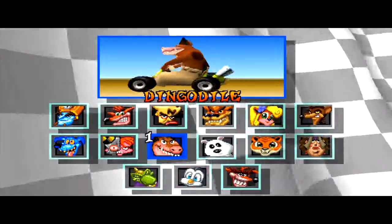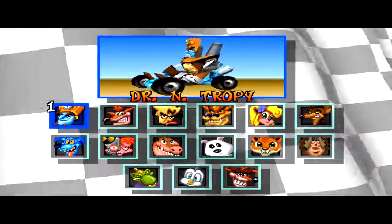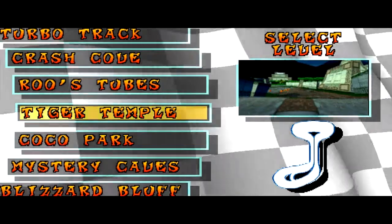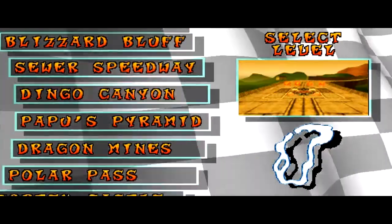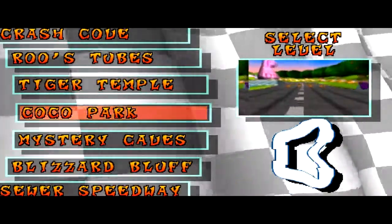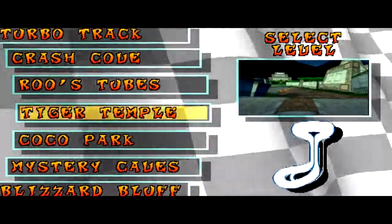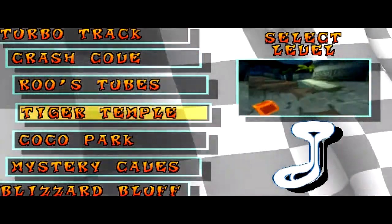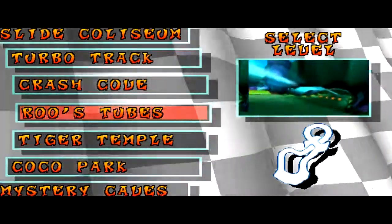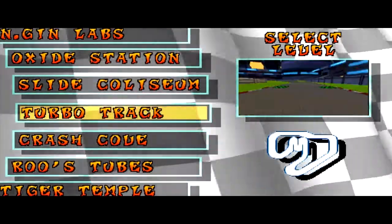Let's do our last race to finish this recording — three tracks are a good number. Let's select a more tricky character to drive, that is Dr. Tropy. Because, like Mario Kart, the karts here have differences between them. Some karts have better handling like Ripper Roo's, some have better acceleration like Penta Penguin, and some have better top speed like the kart I'm driving now. Some karts are average — averagely good on all stats. So let's play on Oxide Station, the boss track. I already beat this game 100%, so I have all the tracks unlocked.